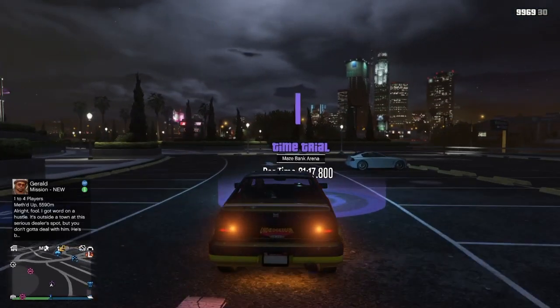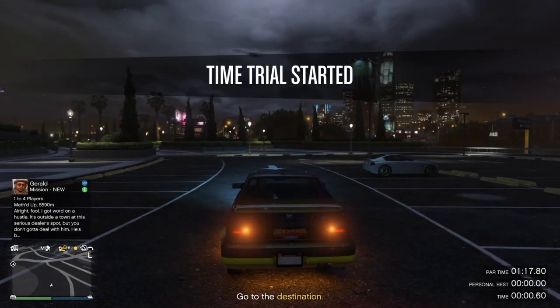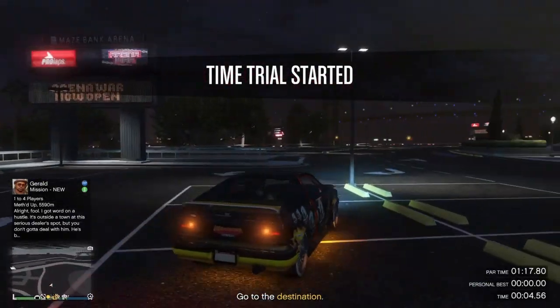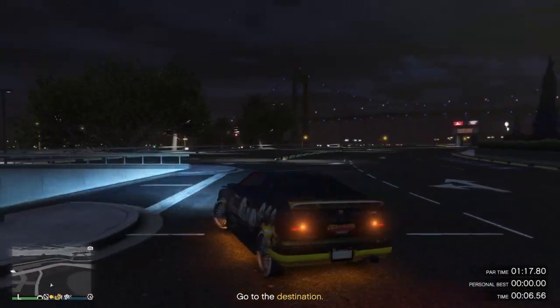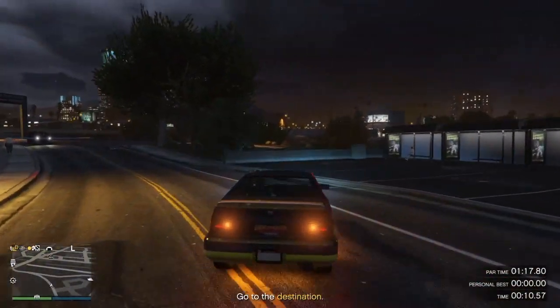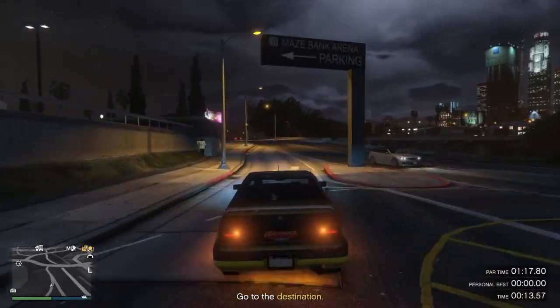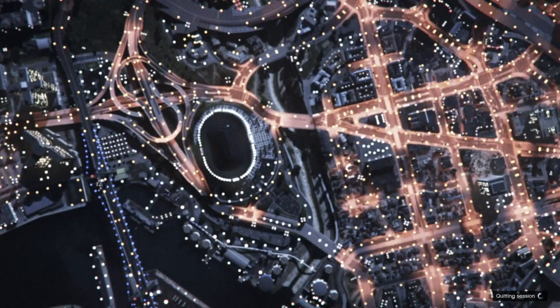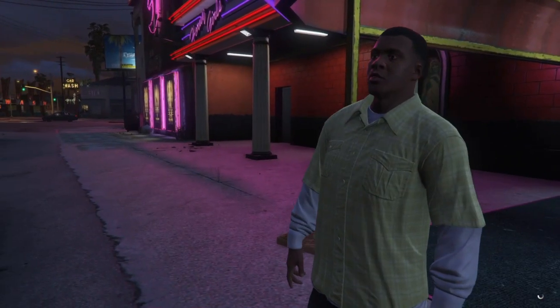To start off with, you need to be in an online session and you need to create a job — an online activity happening. A time trial works, and if you're loading into invite only, that's probably the best thing you could do. Just take a spawn location to last location, then just keep doing outfits over and over again. Once you start that time trial up, just go back to story mode.